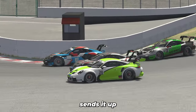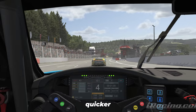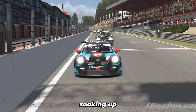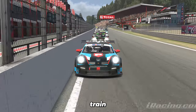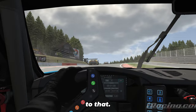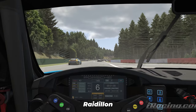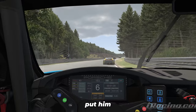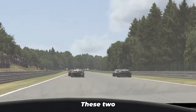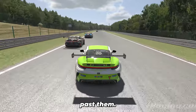Car number 20 is looking to go around the outside. 13 sends it up the middle, makes us three wide momentarily. I have the inside so I'm able to scoop around a lot quicker than them and leave them in the dust. I'm soaking up slipstream from Joey but I have this massive train queued up behind me. Joey is going to completely cut the track — cut Raidillon — and sadly that's going to hit him with a pretty hard penalty, like four seconds.